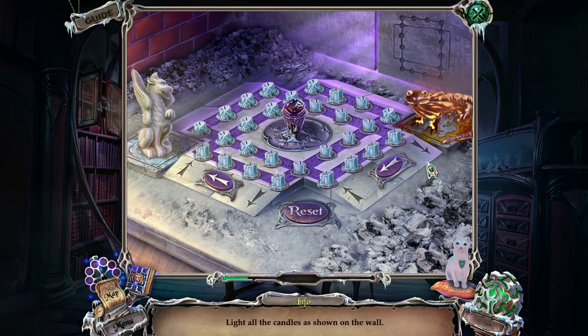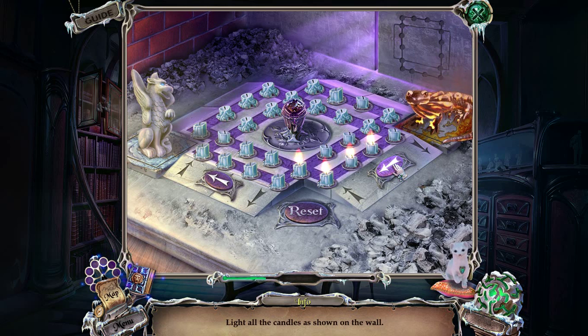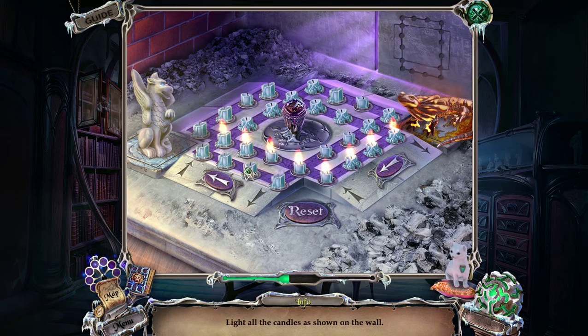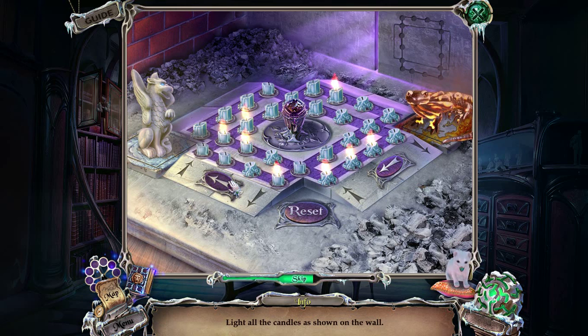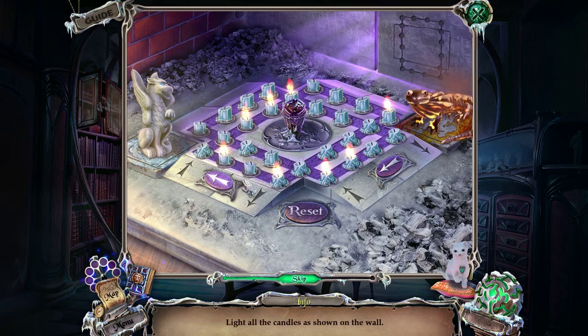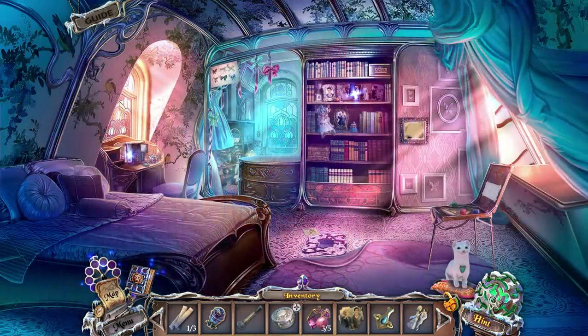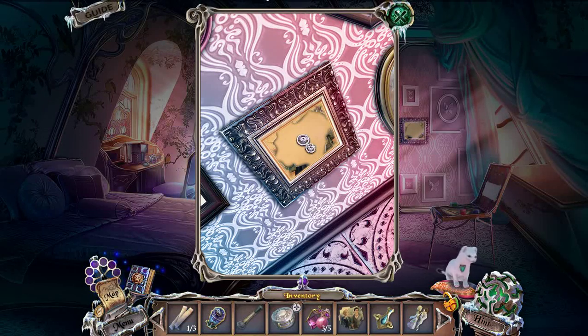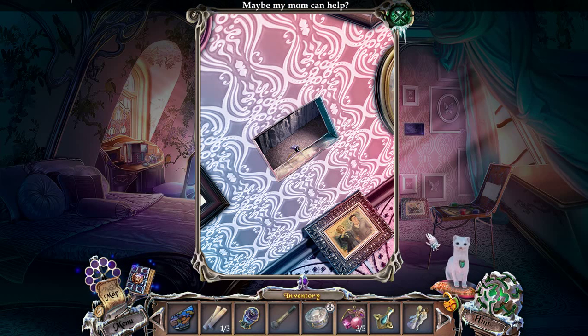So that spins candles that way, and that spins candles that way. How do you light a candle? So that guy spits all the candles there like that. This is complicated — that's that creepy hint button noise sound again. I'm going to use a hint here in Mysterious Room to figure out what this is. This is a photo — we have a photo. Maybe my mom can help.